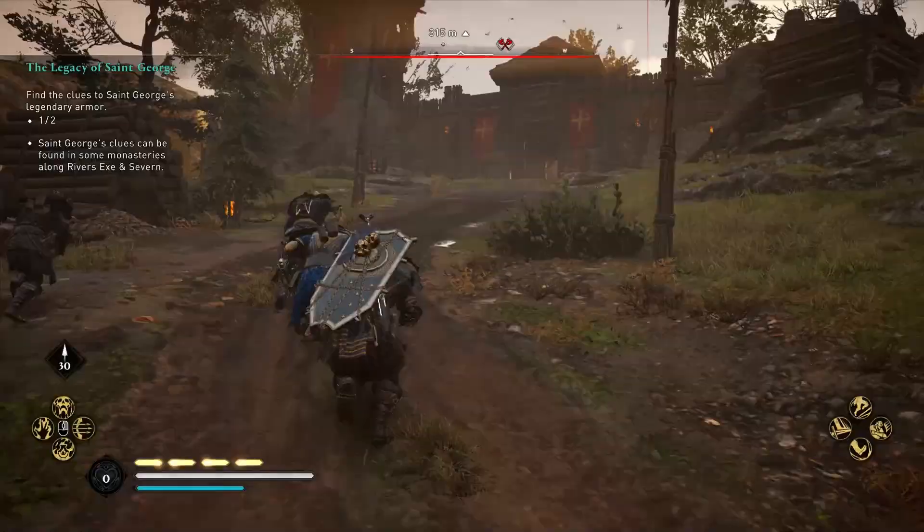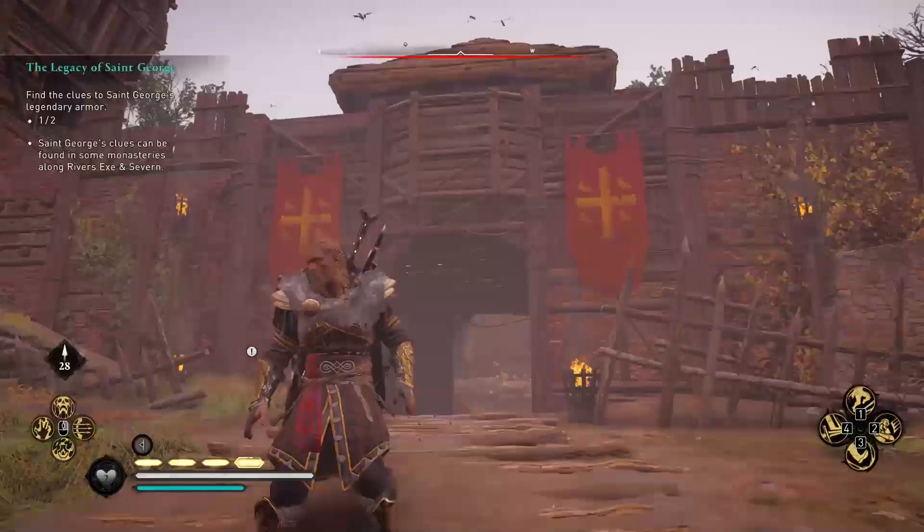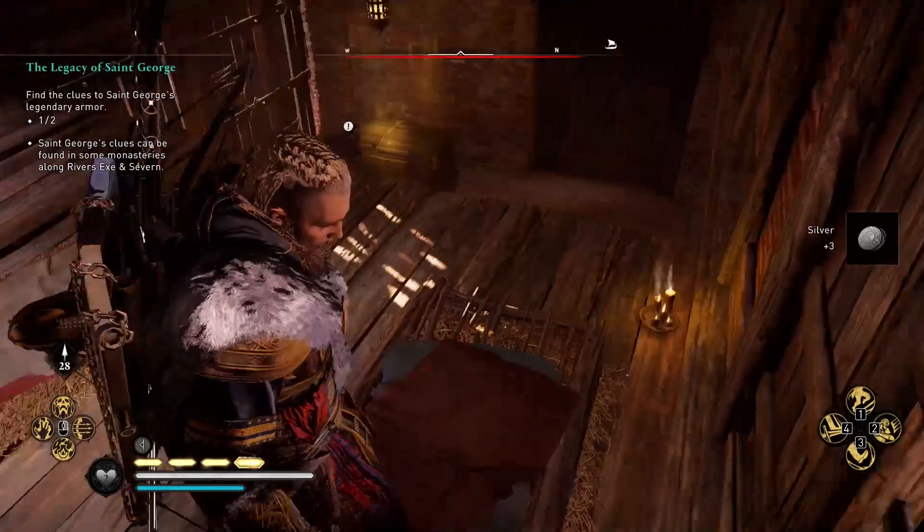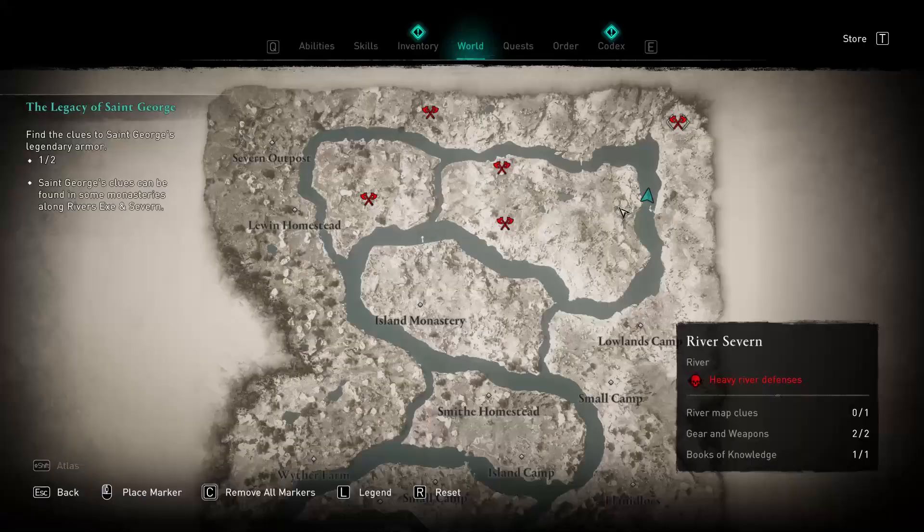Sixth, in the top side of the eastern peninsula you can find the lowlands camp. Similarly to the previous location, after the red tent go to the left and get on the top floor of the building, where you will notice the river key to collect.